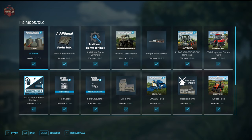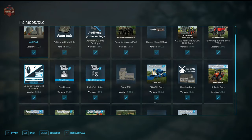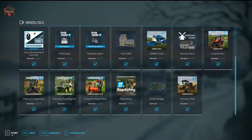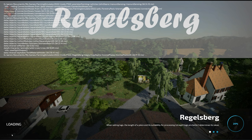This map also has some required mods: the biogas 150 kilowatt, the grain mill, the Hessen Farm, and the small garage — those are the four required mods. We're going to use those in addition to additional field info, additional game settings, field lease, field calculator, and precision farming.